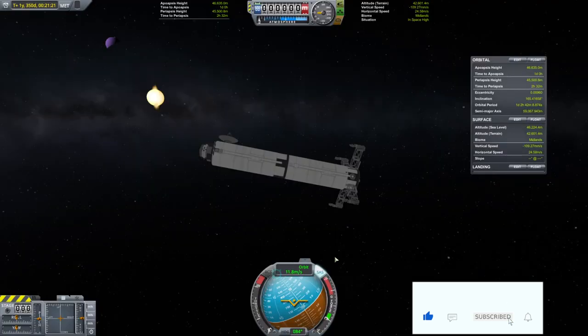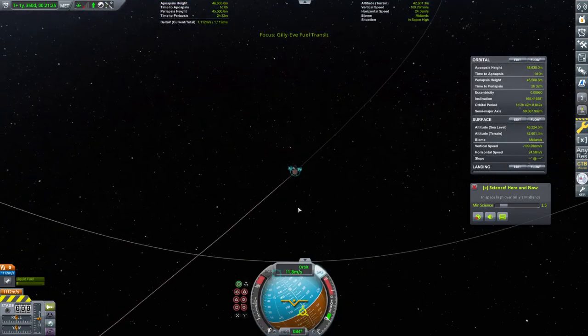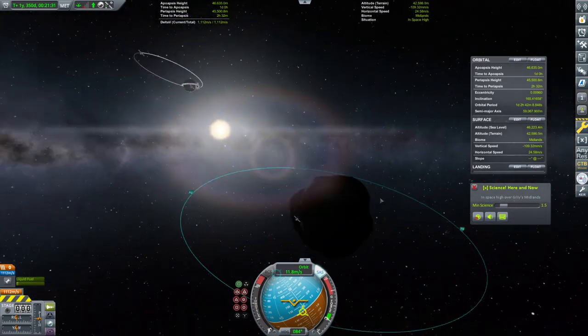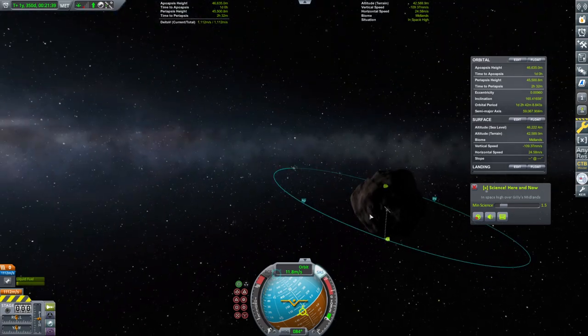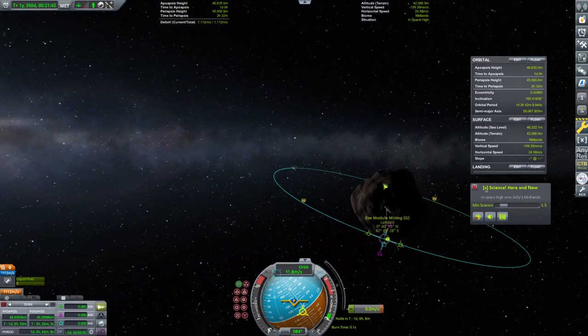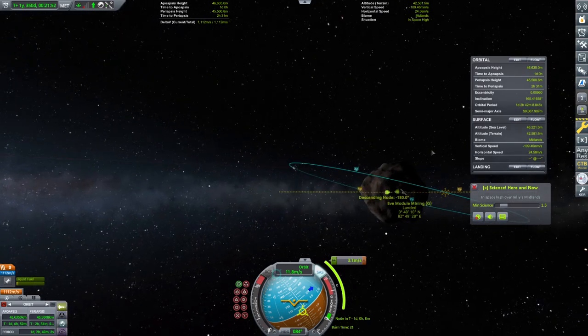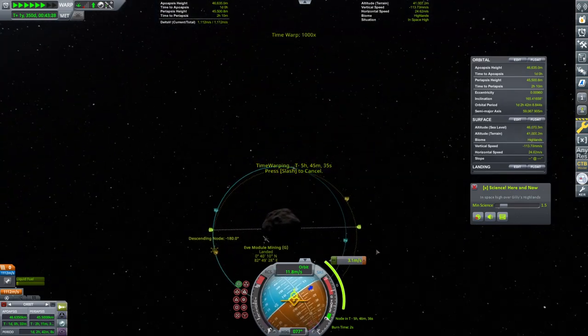That's going to require definitely a quick save — I have a feeling we might have some wacky physics issues with that docking. Currently our mining module is on a good inclination, but it's at a little bit of an awkward point in that it's on the dark side of Gilly right now. Let's go ahead and add a maneuver at the ascending node here and just match planes with this. We are going retrograde, to be clear, but that's okay. We'll just match planes, and we'll do that here in apparently one day. Let's go ahead and warp forward towards that.